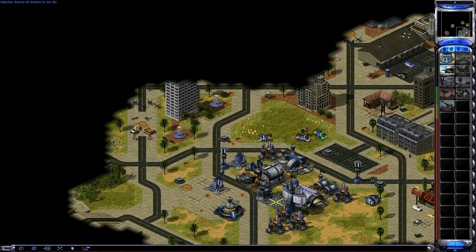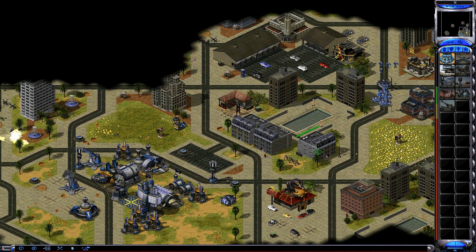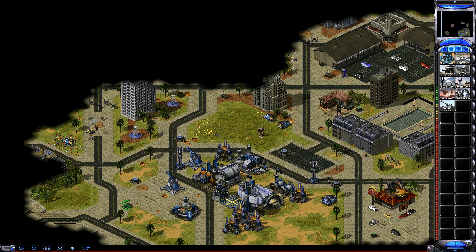Now before I go any further, it is worth noting that the version of the game that I am testing comes from Command and Conquer: The Ultimate Collection found on the EA app, and that the computer I am testing this on is a Windows 10 64-bit with 48 gigabytes of DDR4 RAM, a GTX 980 Ti, and an i7-6700K processor.